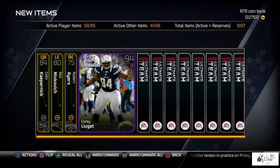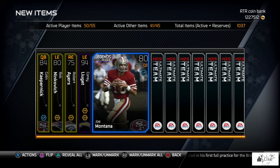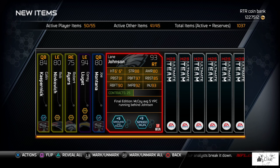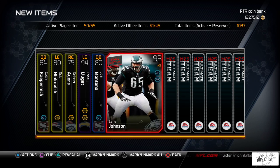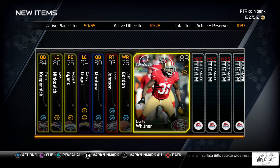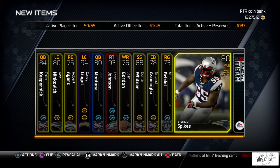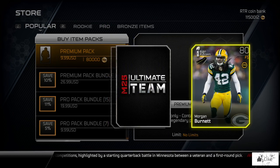We also got Cory Liguet — however you pronounce his name — and once again Joe Montana, second straight pack. A 93 Lane Johnson, a Final Edition right tackle for the Eagles — quick rundown of his stats if you've never seen that card before. We're ending it with Josh Gordon, Dante Whitner, Ndamukong Suh, Brandon Spikes, and Ryan Pickett. The third pack actually did bring us some content.